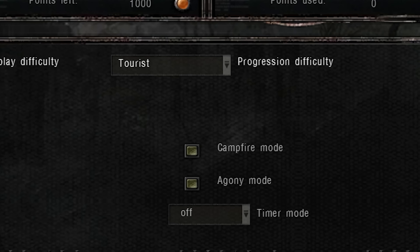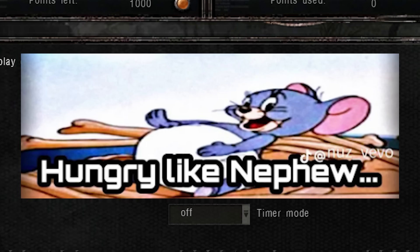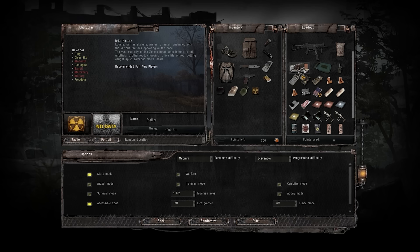There are also save-limiting modes like Campfire and Agony modes, which block you from saving if you aren't near an actively lit campfire, or if you have any status effects like being irradiated, bleeding, or hungry — some optional pain and suffering if you're really into the hardcore survival elements of Stalker. I will be keeping these options off. This game is already pretty painful enough. I don't need the extra spanking.